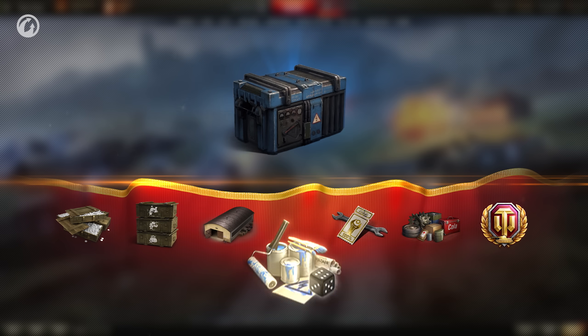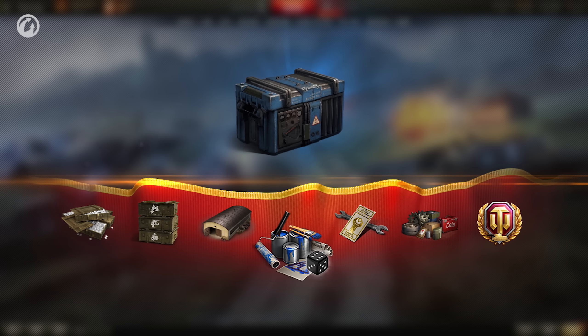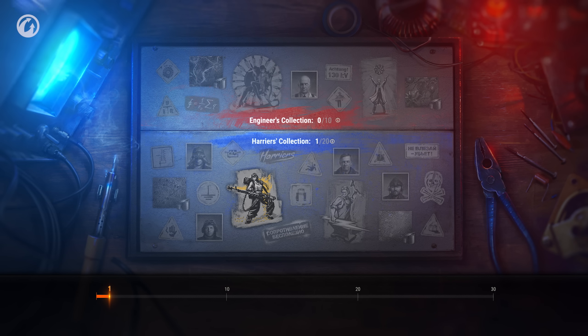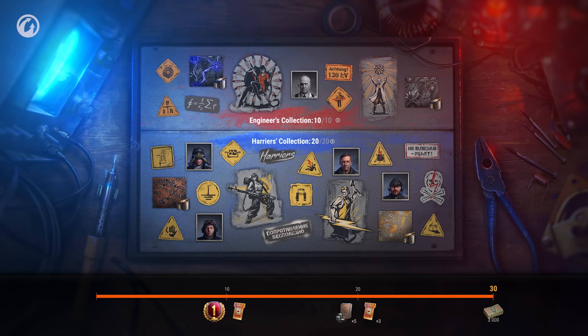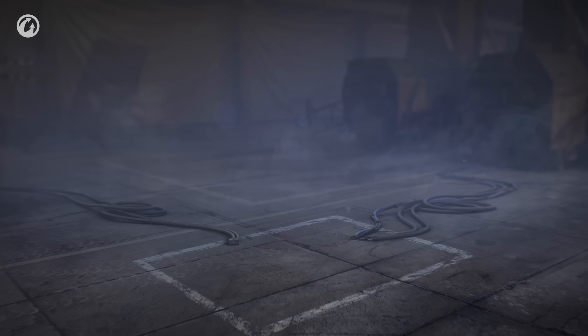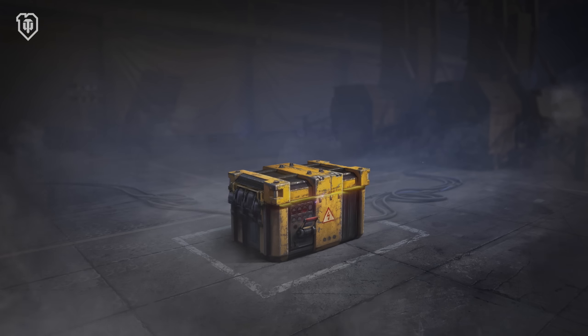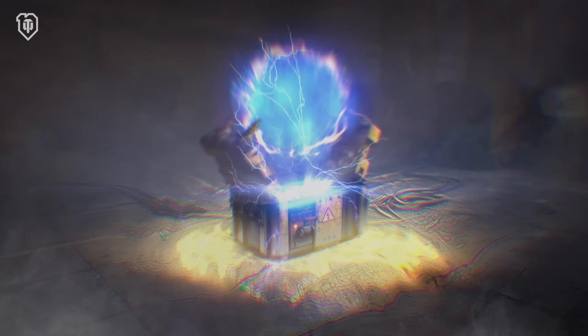Foot Lockers also contain collection items that will show your progress. Complete the Harriers' Collection and Engineers' Collection to receive even more rewards. There is also a special Foot Locker available for purchase in the Premium Shop, with more substantial rewards.